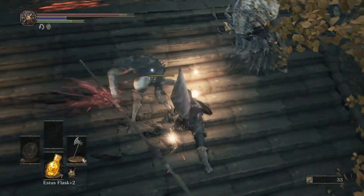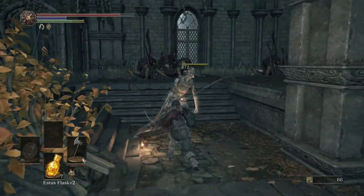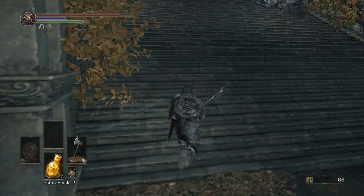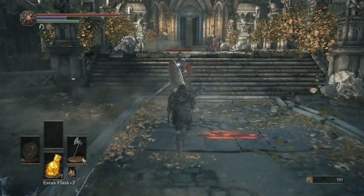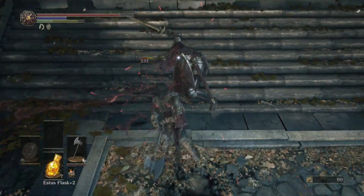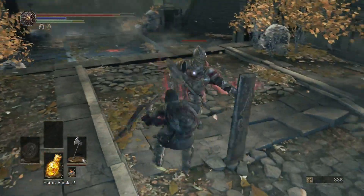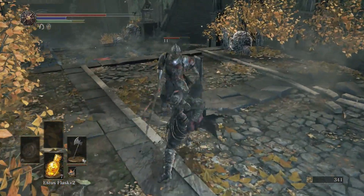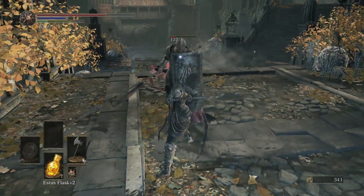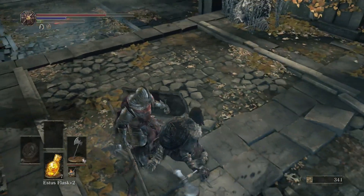I want to note that in 10 minutes, if you run the entire High Wall of Lothric area with the Serpent Ring, you can get about 10,000 souls — but I don't recommend it; it's 10 minutes for only 10,000 souls. This area alone gives you about 2,000 with the ring. To be specific, it gives you 2,217 souls with the ring; without the ring it's 2,010. Still pretty good.